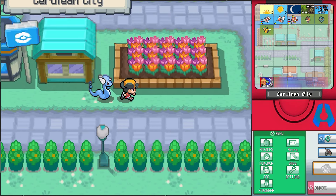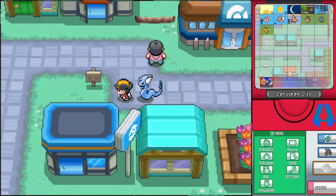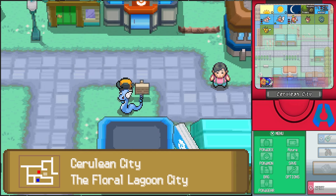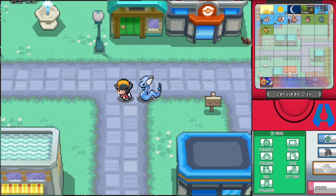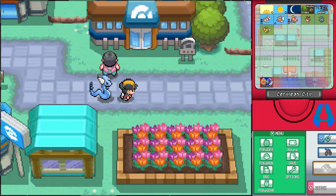Let's take a look around and see if there's anything else I haven't covered yet. It's pretty much just a wide berth of places here, nothing too fancy. Hello sign — Cerulean City, the Floral Lagoon City. I guess that makes sense. There are some hidden goodies here but I can't really access them just yet, so I might as well check out the gym really quick.